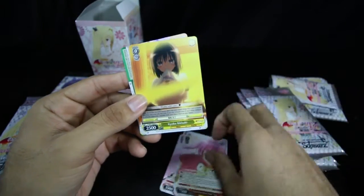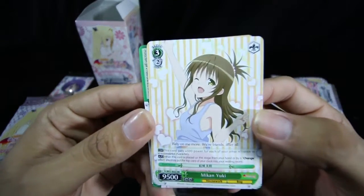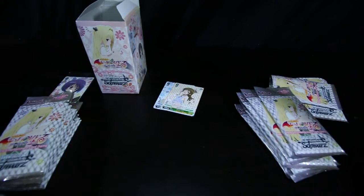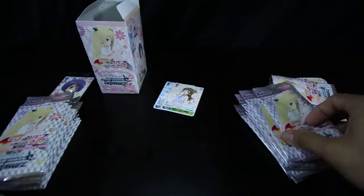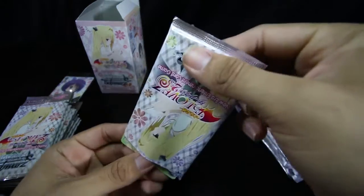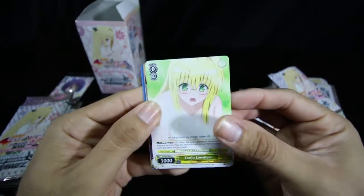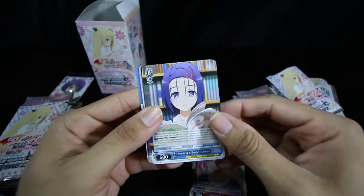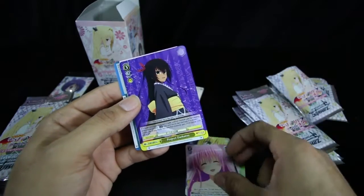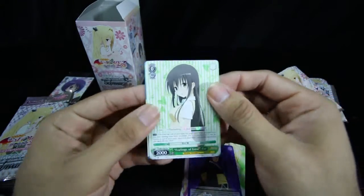Friend from Planet Tech, Nana Kyoko Kirasaki, and our rare is Mikan Yuki. Next pack: Tearju Lunatic, Surprisingly Aggressive Nana, Reading of Book Haruna, Enduring Teacher Tearju, Bond of Trust Lala, Project Darkness, and Feelings of Love Yui.